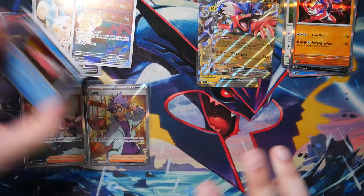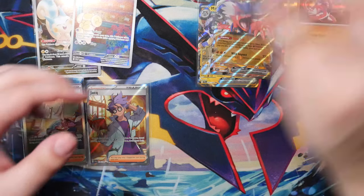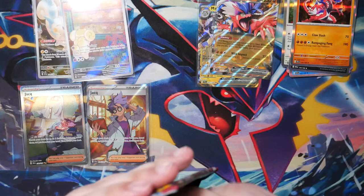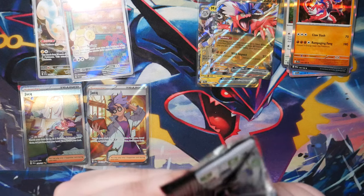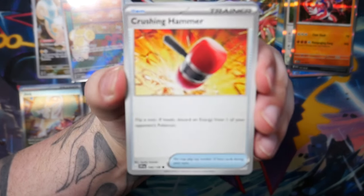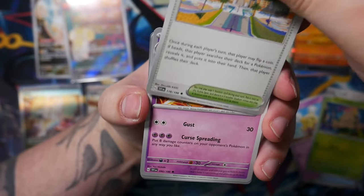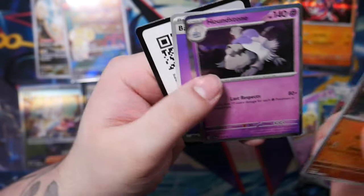The pull rates — to pull the Miraidon EX Special Illustration Rare it's like 1 in 300. To compare: if you want to pull an alternate art from the Sword and Shield era, like the Umbreon, it's like 1 in 1,000 something. So cards are easier to pull it seems like — which is super good for us collectors. Meaning there probably won't be any expensive cards, at least in this set.